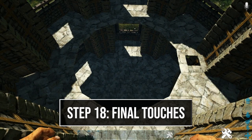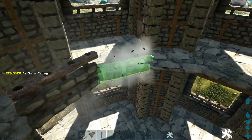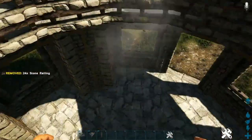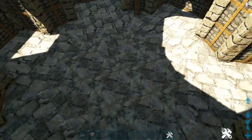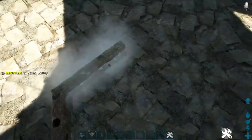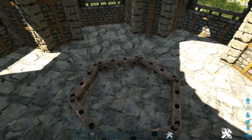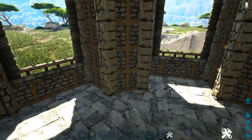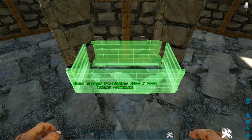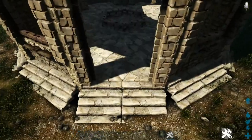To finish off the build: on the second level, add two-high stone railings to each of the ceilings going around the ring. Head down to the bottom floor and create a ring of stone railings in the center portion — this is where we'll put our oviraptor and let it wander to boost egg production. On one of the side columns, place a feeding trough in front of it to provide food. Finally, place the gate on the front entrance.